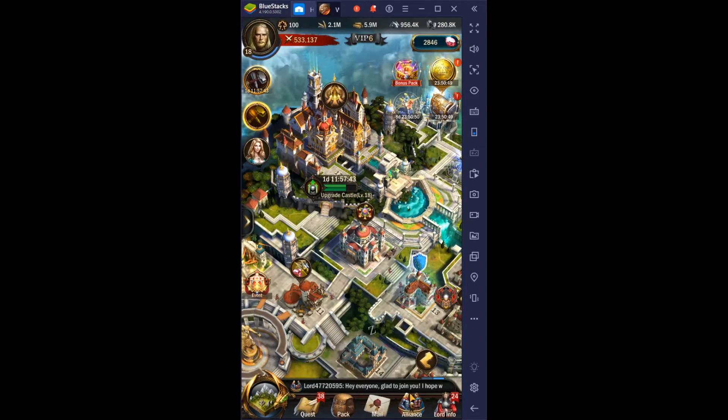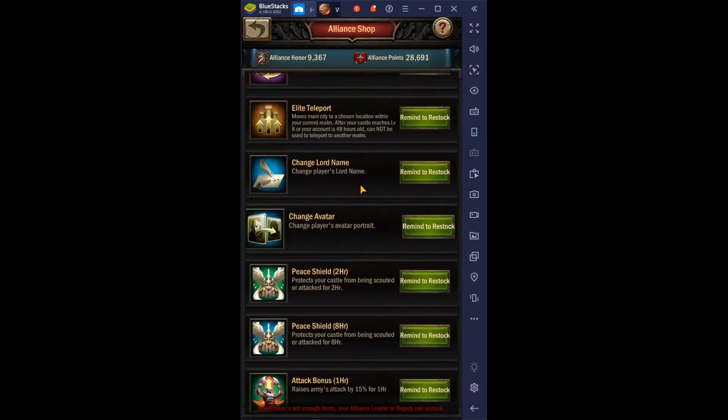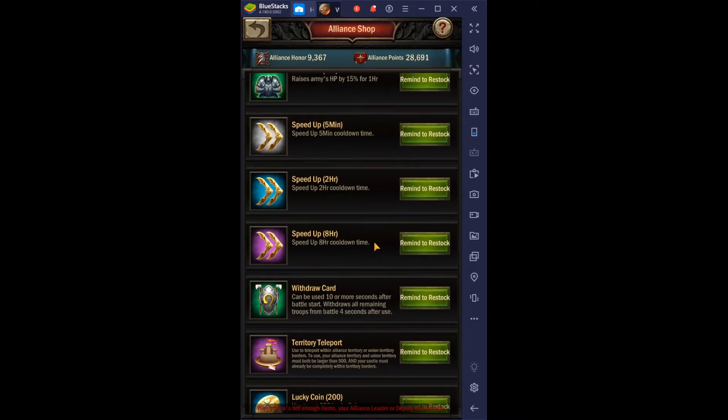What we can do is go to the Lion Shop. We can request an eight-hour speed-up, and I don't know how much that's gonna be. It doesn't look like it's two... yeah, it is. So I'll go ahead and make one of those available.